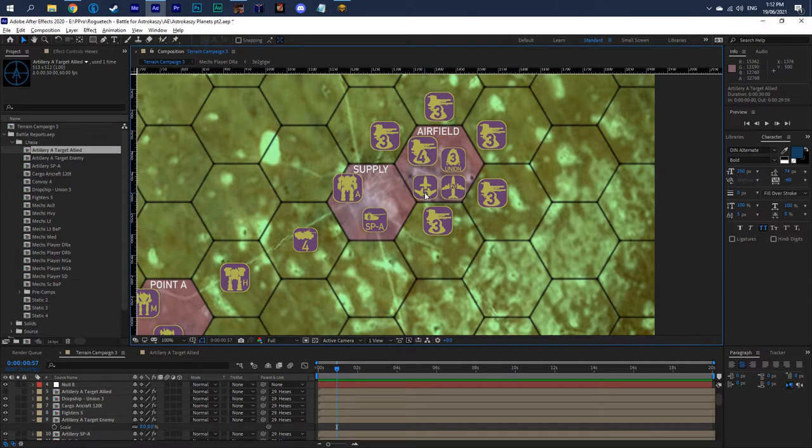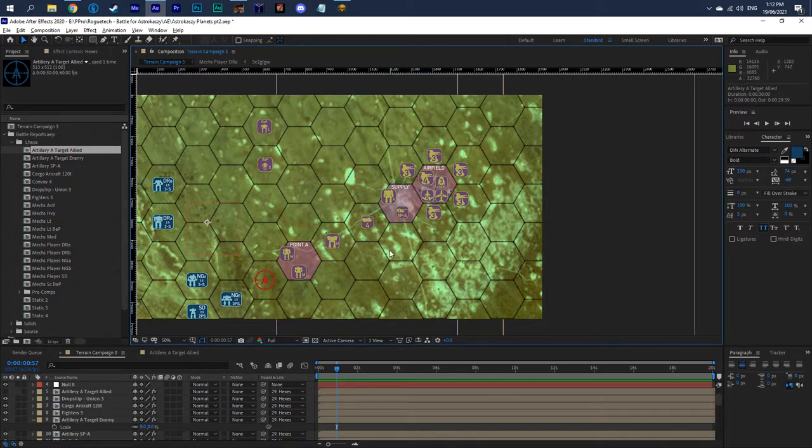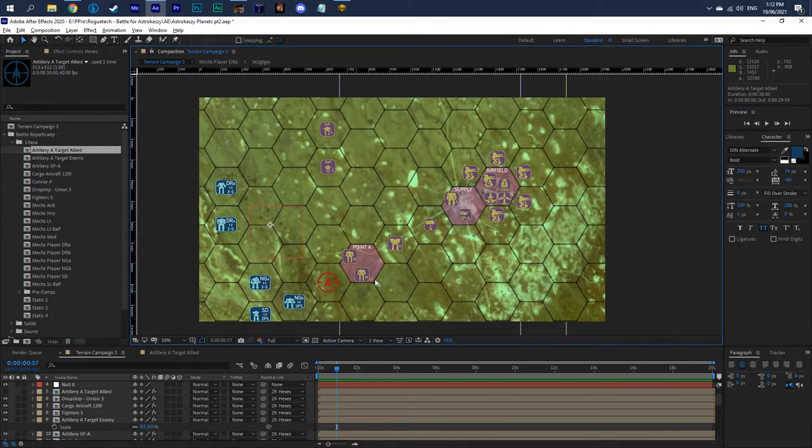We've also got fighters. The number on them is the number of air interdictions they can perform. It operates the same as artillery, with the exception that fighters don't have a fixed range. You'll have your allied fighters and your own allied artillery to limit enemy movements every turn.